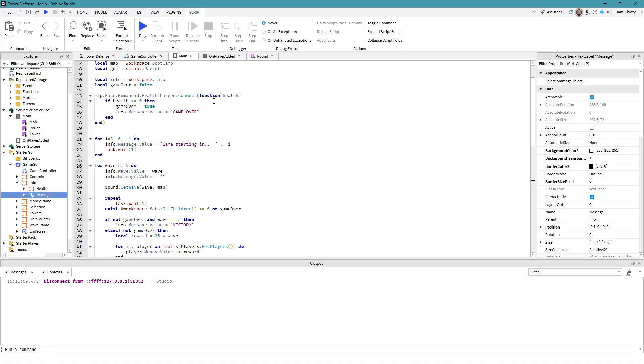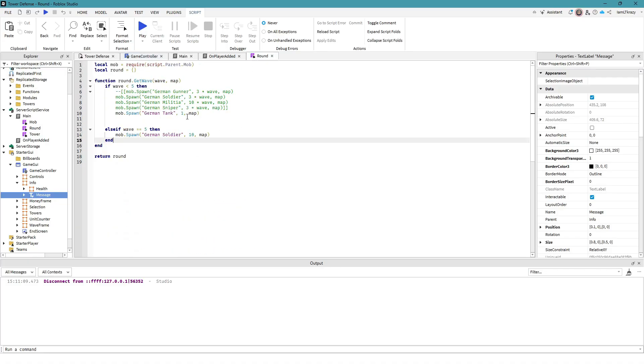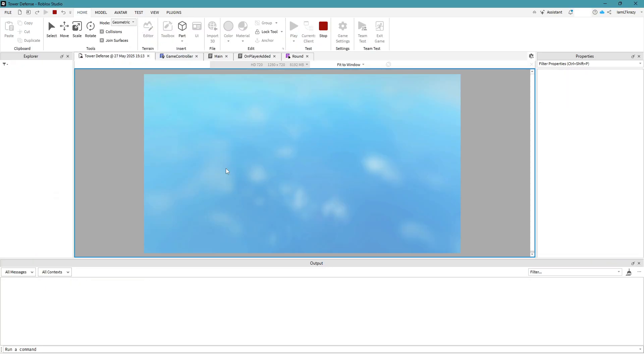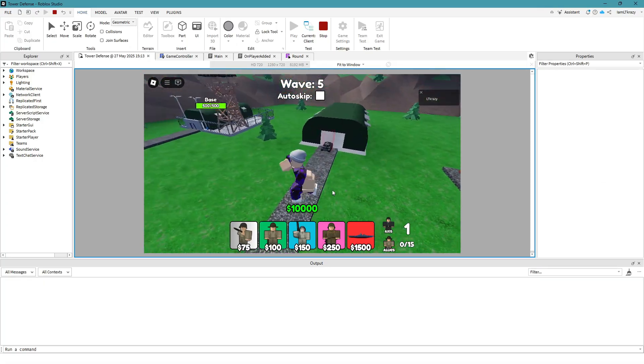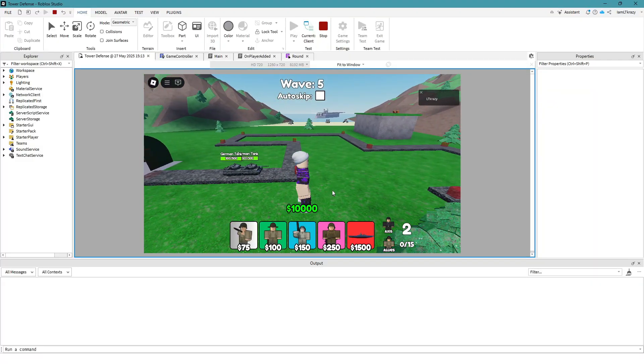The game over text is being displayed there and personally it doesn't look the best. To test the lose screen, we're going to go to the round spawner, spawn in some German tanks — maybe two of them — let them go around the map and kill us real fast, so we can test whether the game over screen is working too.